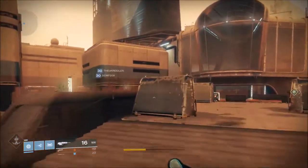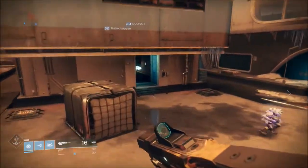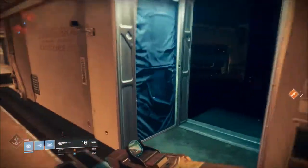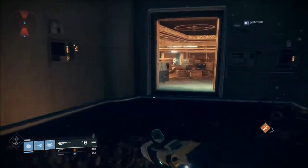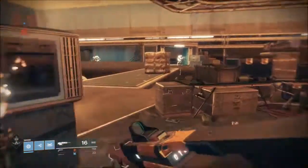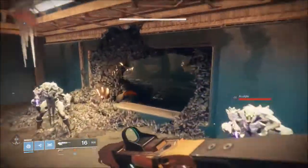To actually get the exotic sword you need to collect 35 of the memory fragments. Once you collect those you can come to the Braytech Futurescape area of the map and go into the lost sector. The cache is in the lost sector — all you have to do is go down, interact with it, and you get the sword. That's after 35 fragments.